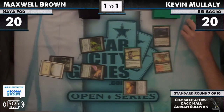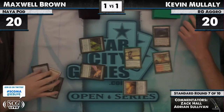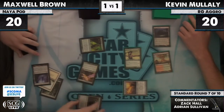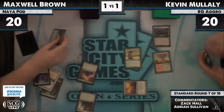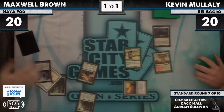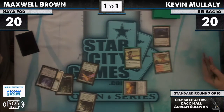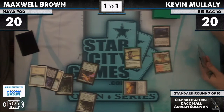Wait on that Bonfire until the late game. A Sword — but no third land yet. Kevin can equip and attack, but Viridian Emissary will do its job very well. For those just joining us, I'm Adrian Sullivan with Zach Hall — it is round seven of ten rounds at the Star City Games Open Series in Worcester, Massachusetts. The Birthing Pod makes its appearance for the first time, sacrificing the Viridian Emissary.